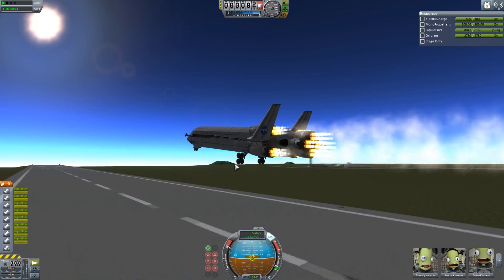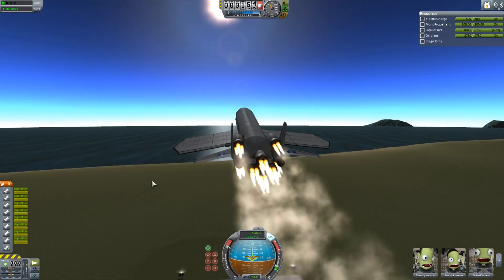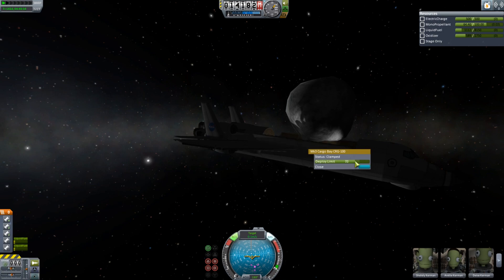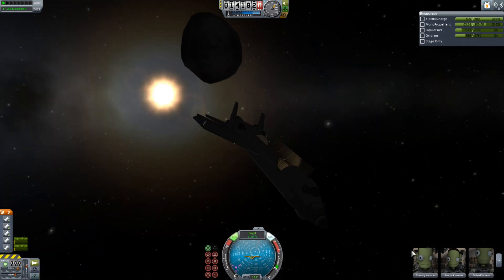Actually, it was originally designed as an asteroid lab. The idea is that you would fly up, go fetch a very small asteroid in the cargo bay, and then bring it back to Kerbin. But when I got to the asteroid — which I thought was tiny, a size A asteroid — it was a little bigger than I thought, and that didn't really work out.